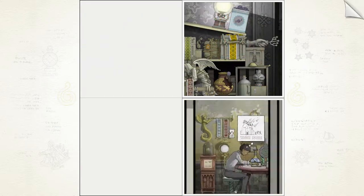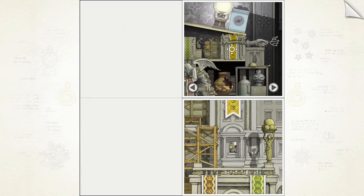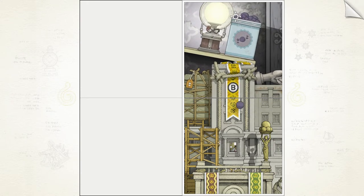Intelligent level design aside, it also helps that interactable objects are highlighted when any button is pressed if an image is fully zoomed out. Though this feature can be turned off if you're looking for even more of a challenge.